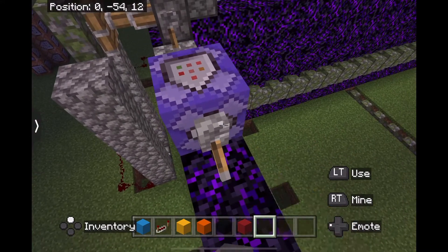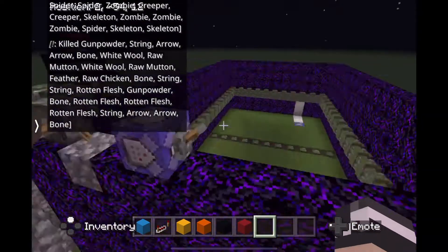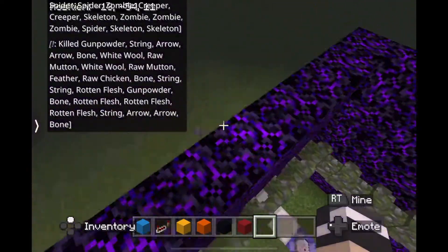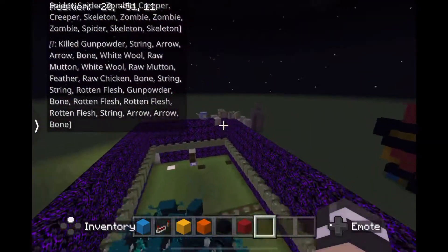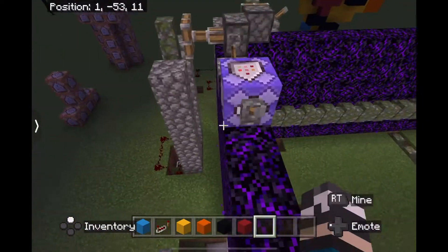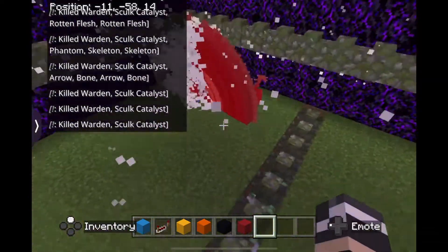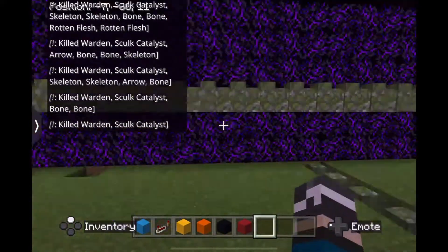What happened? Don't tell me I lagged it. Okay, see — when I keep activating it here, this one is a repeater and it will keep spawning wardens. Right here — I don't want it to lag so I'll turn this thing off. Look at the chat, it looks like a chainsaw, not going to lie.